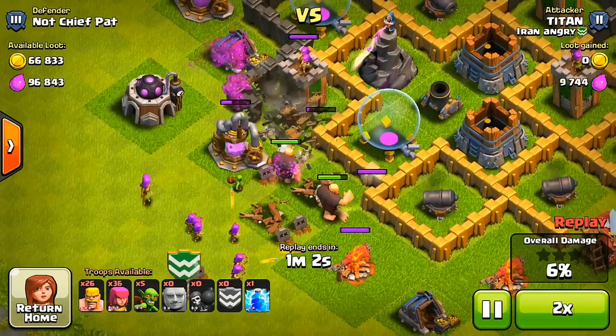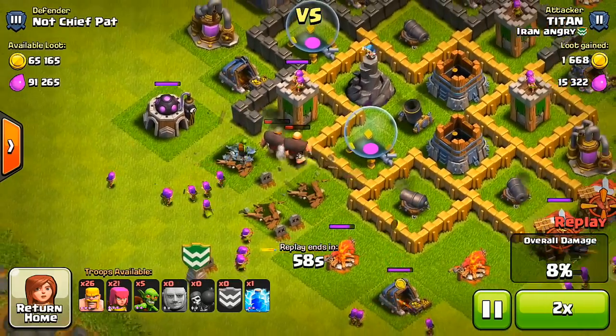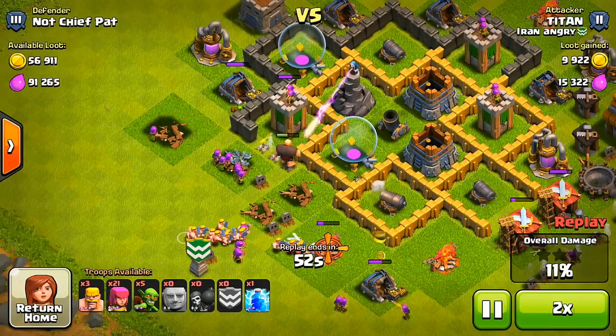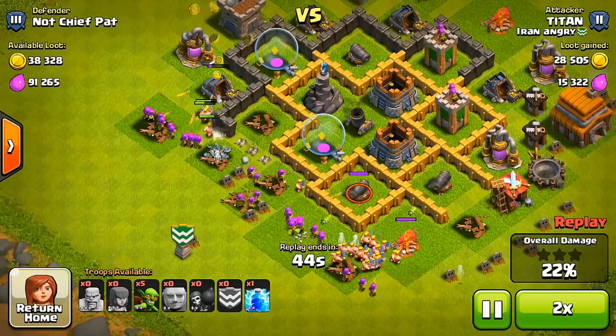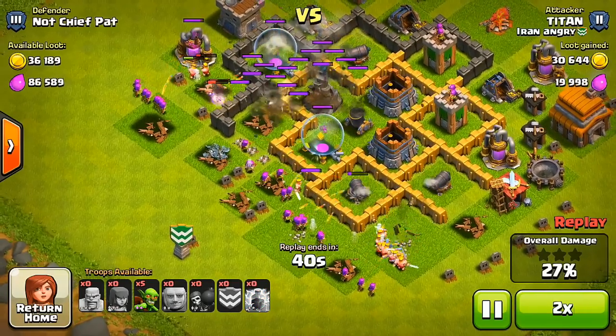After he drops the Giants, he does have a healer inside of his Clan Castle. But he did drop his healer just a little bit early, so it got shot down anyways. From there, he's just going to drop the rest of his troops and try to go through the bottom left-hand side. This is generally the type of attack you see at Town Hall 5 — people aren't like super pro or anything like that.